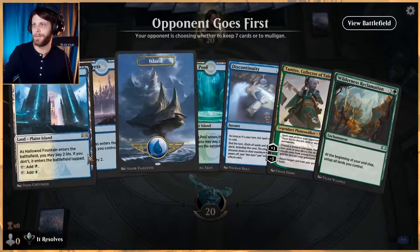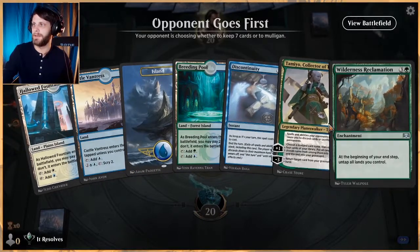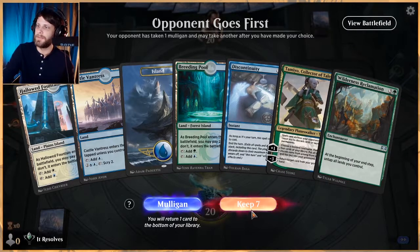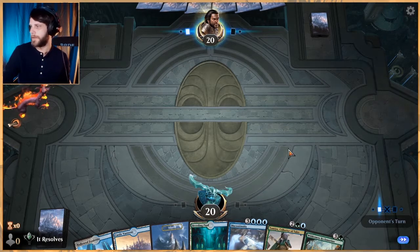This hand is not super great to be honest. Do we keep based on this though? We've got a lot of ramp stuff — a lot of Uros, a lot of Growth Spirals, things like that. Chances are this is a terrible keep but let's try it for science. This should not be a keep but we're gonna learn — that's what we do.